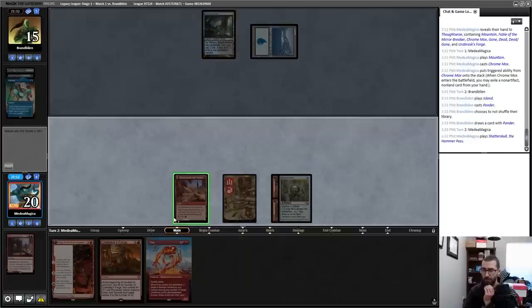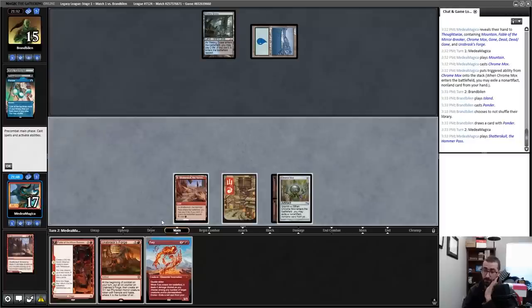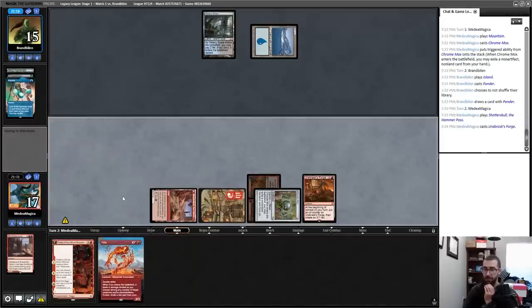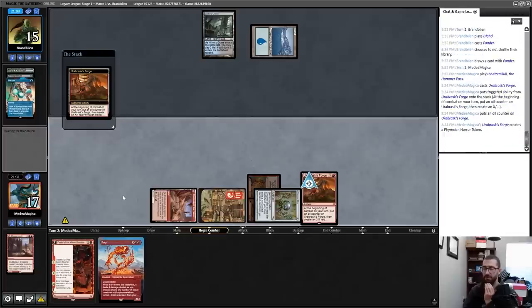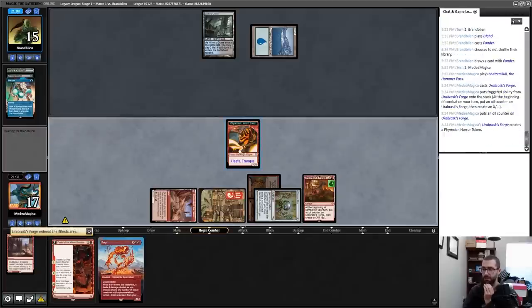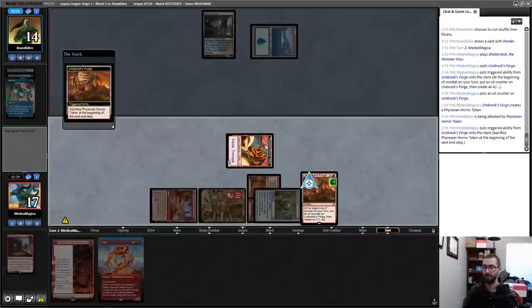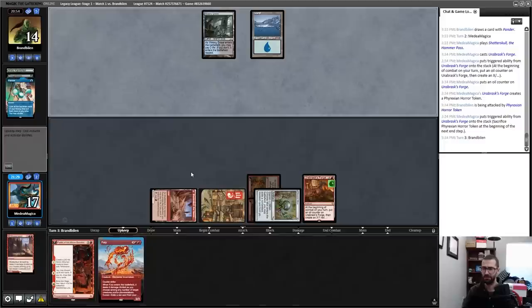No shuffle there — Fury's not a very good draw. I'll pay the life for this. These are basically susceptible to the same things; this one's a little worse versus counterspells but better versus something like Snuff Out. You want to play the thing that's better versus Snuff Out. It's in play — combat happens, I get an oil counter and a 1/1 I can attack with. This may be working towards a Death Shadow for my opponent. After I sacrifice the token, we'll just see where this goes.